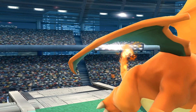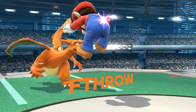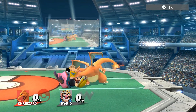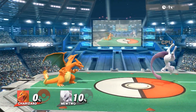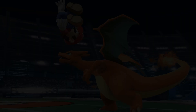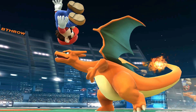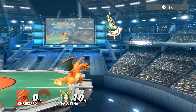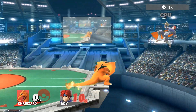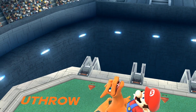Forward throw does 10% and is primarily a positioning throw, best used near the ledge or when your opponent is out of percent range for down throw to combo. Due to its high end lag, it has no combo potential. Back throw also does 10% and is the backward version of forward throw with a slightly different angle, but its exceptionally low end lag allows Charizard to combo out of it at low percents into forward air.